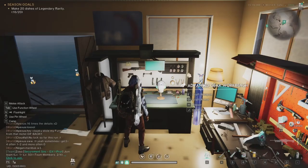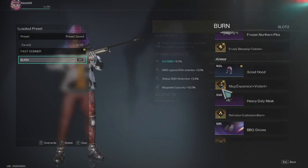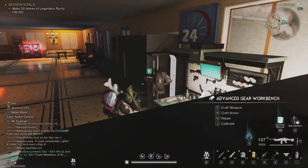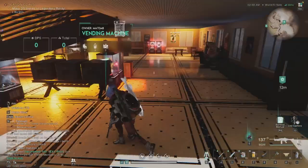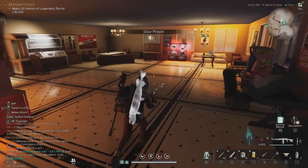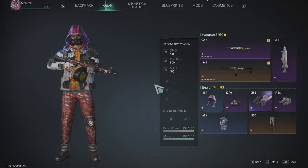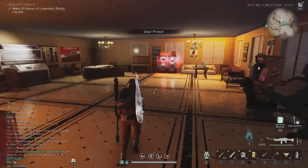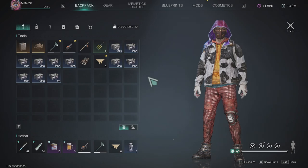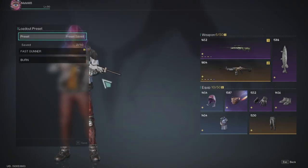You can see how easy it is to switch. Check your builds by clicking through presets to see all mods and what changes, then load with F. In-game, when you have both guns maxed and ready, just press K then H, click on the build you want — burn or fast gunner — press F, then press Escape twice, and you're out and shooting with the new weapon and all its mods loaded automatically.